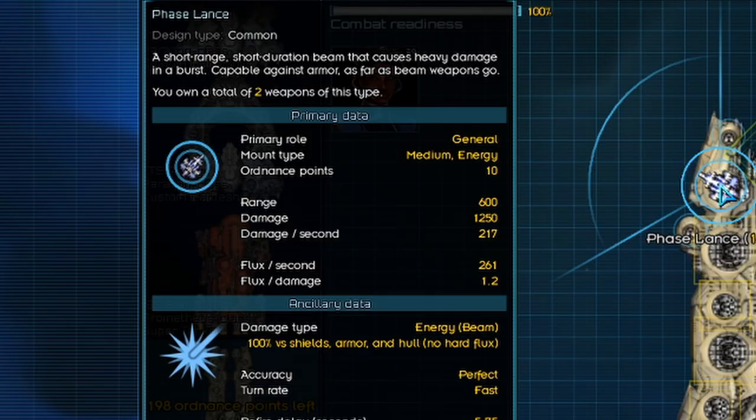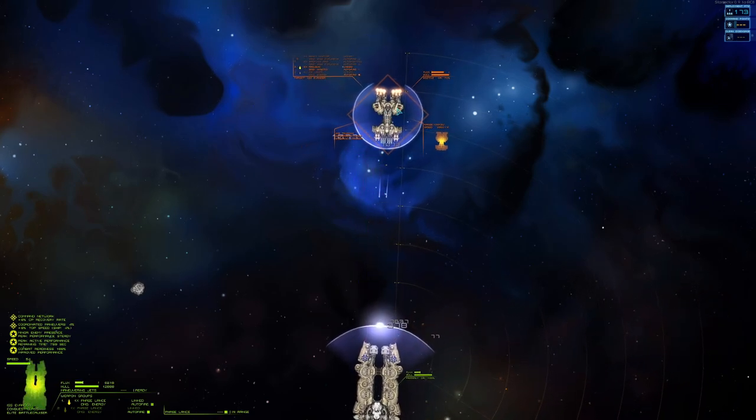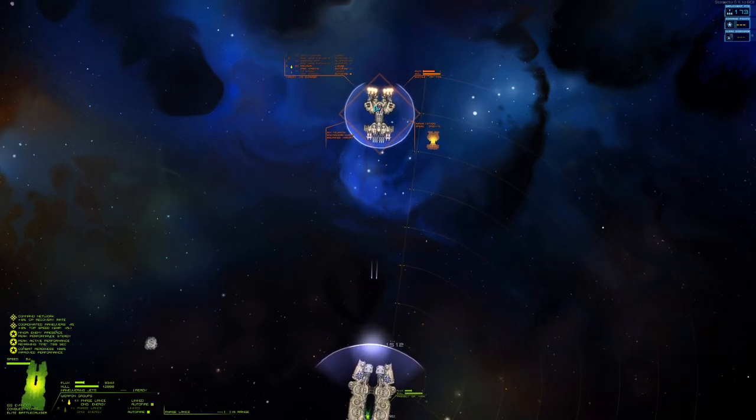As for the medium energy weapons, take out the phase lance. It deals a nice amount of damage in quite short bursts.